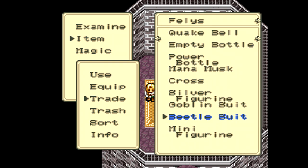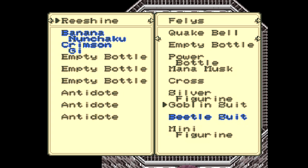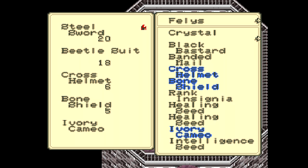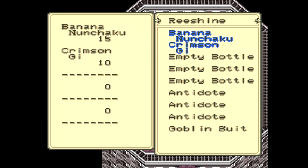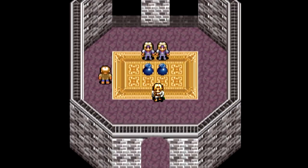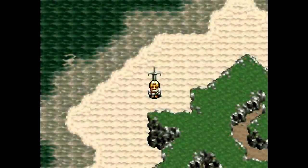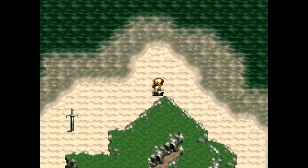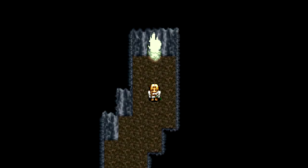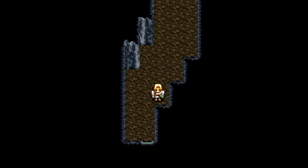Anything like the Goblin Suit or the Beetle Suit that has more than 30% resistance to an element is really, really good. Unfortunately, they don't tell you all that information in-game. The only reason I know that is because Theo found a Japanese website that had the information hacked out of the game. Once you know what has that elemental resistance, it really helps a lot. If you're playing ahead of me and you find an even stronger piece of body armor for Reshine, do not sell the Goblin Suit, because its elemental resistances are greater than most of the other equipment she can get.